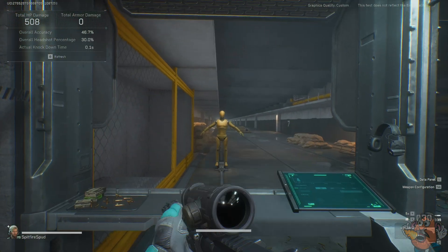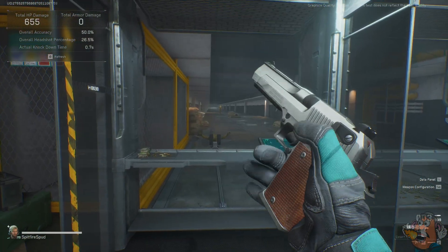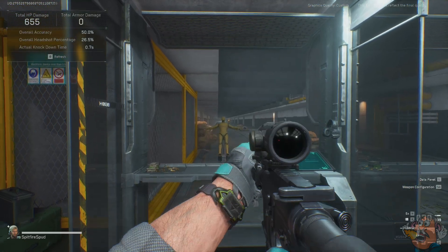To switch weapons, press right on the d-pad for a pistol, and left on the d-pad to switch back to your primary.